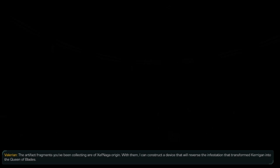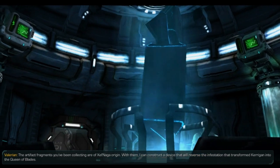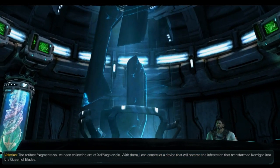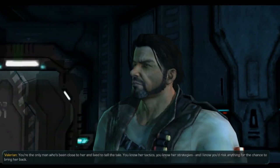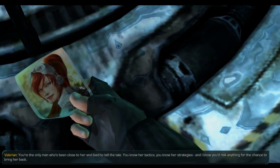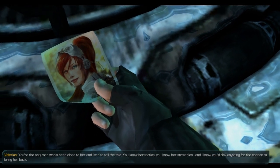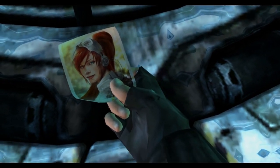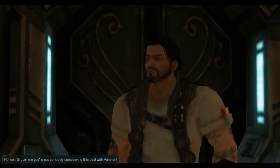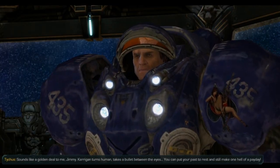In the lab only two hours later. The artifact fragments you've been collecting are of Xel'naga origin. With them, I can construct a device that will reverse the infestation that transformed Kerrigan into the Queen of Blades. You're the only man who's been close to her and lived to tell the tale. You know her tactics, you know her strategies, and I know you'd risk anything for the chance to bring her back. Sir, tell me you're not seriously considering this deal with Valerian. Sounds like a golden deal to me, Jimmy.